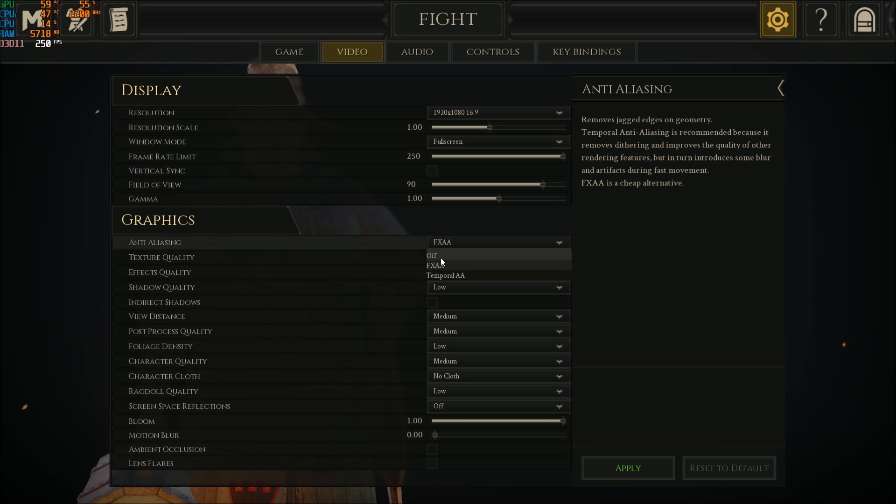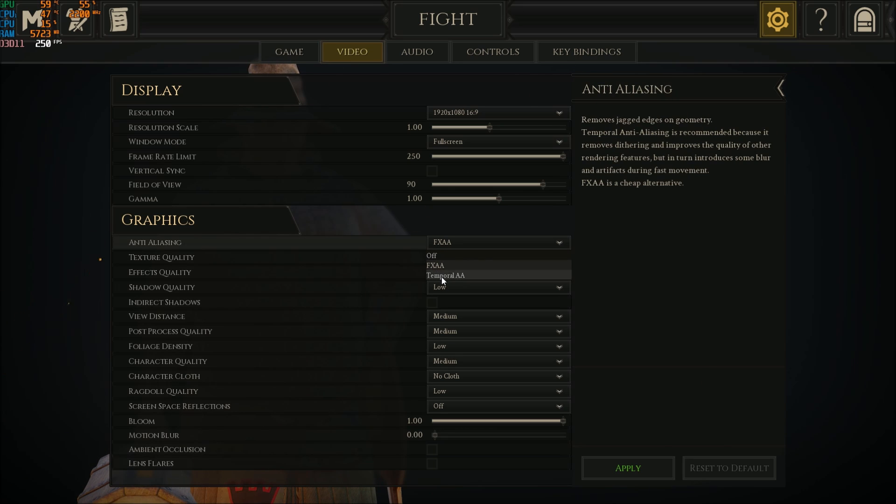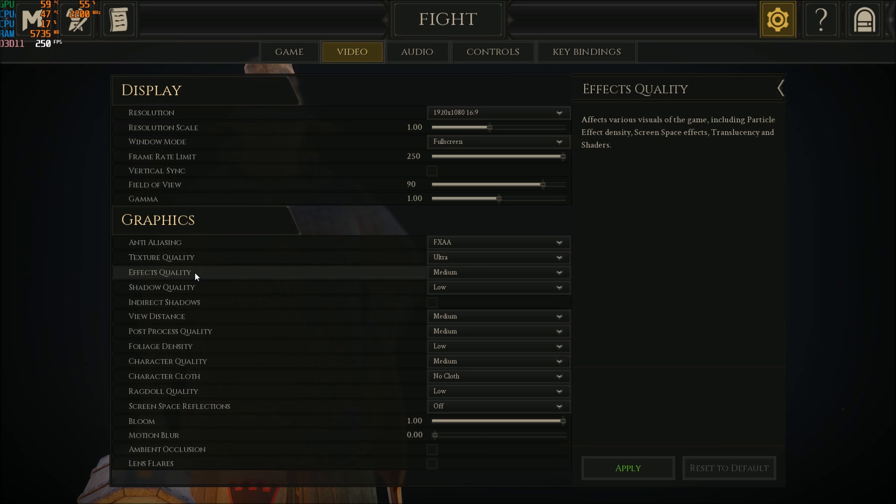For anti-aliasing, use FXAA — this is a good compromise between temporal and removing it entirely. You will see that the game looks bad when you remove it completely, so use FXAA. You will gain about 3% going from temporal to FXAA.